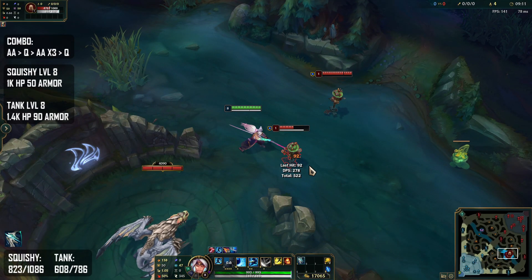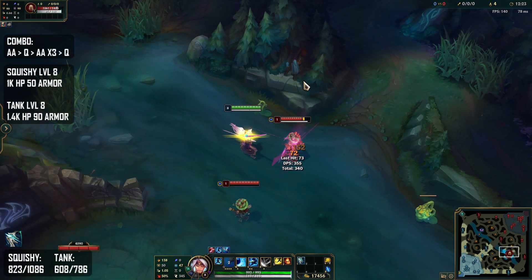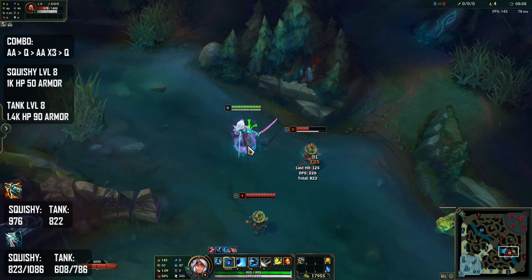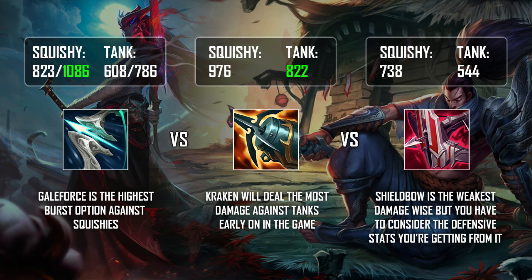Looking at Galeforce against a squishy target: 823 damage without the active, and 1086 with the active. Against a tank: 608 damage without the active, 786 with it. Kraken Slayer comes in at 976 damage against squishies and 822 against a tank. For Immortal Shield Bow: 738 damage against squishies, 544 against a tank. From this one item spike, Galeforce is the highest burst option against squishies at 1086 compared to 976 from Kraken Slayer. Kraken deals more consistent damage though if you don't have your Galeforce active available, and against tanks it outclasses Galeforce and Shield Bow by quite a bit.